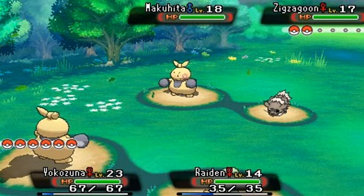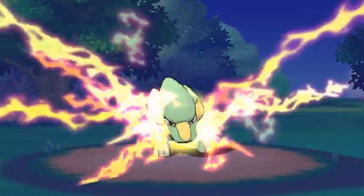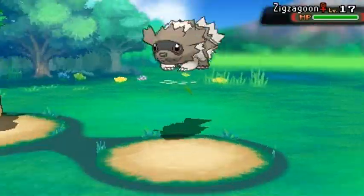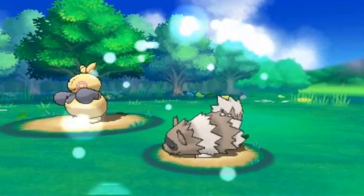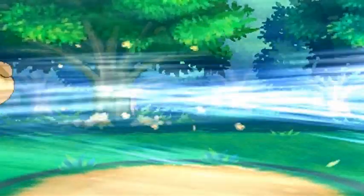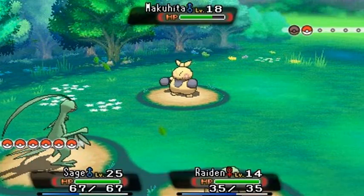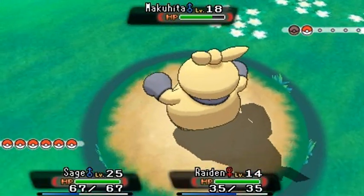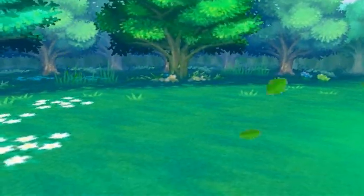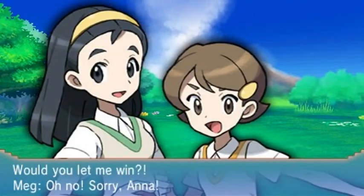Here we go — using the Vital Throw, it will never miss. Let's go with a Spark Attack on Makuhita, even though it'll probably withstand it. Bam — not that big. Here comes Headbutt, not that strong. Vital Throw — sounds so good. Bye-bye Zigzagoon! Yokozuna gaining levels, Raiden gaining levels. Here comes the Whirlwind Attack — he did me a favor, bringing out Sage of the Halo. Let's use Leaf Blade. Bam — Makuhita is no more! Pokemon are kicking ass, taking names, and getting some moolah while we're at it.